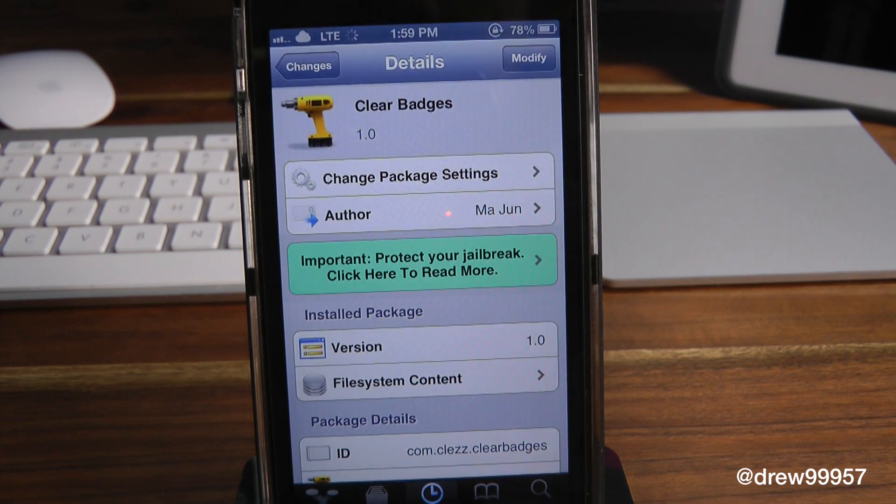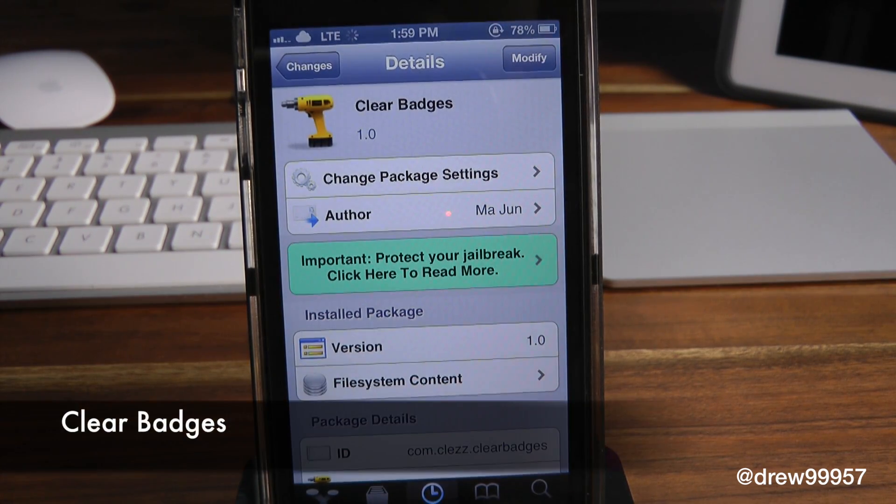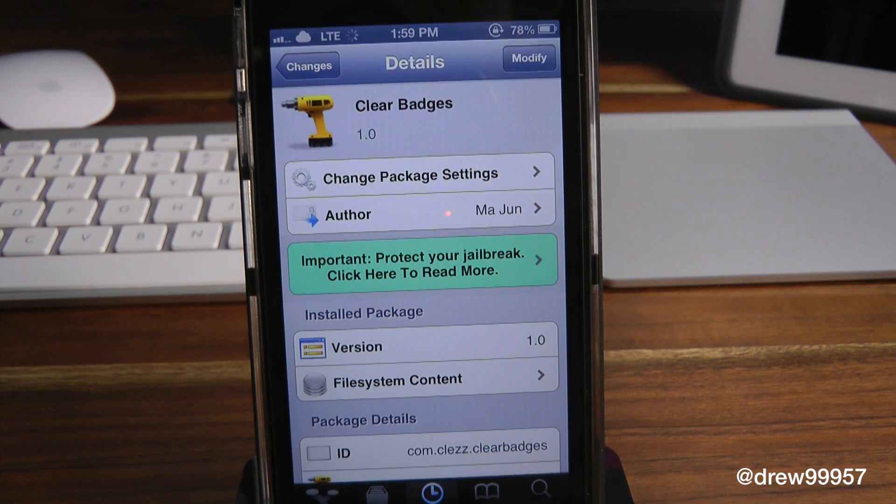What's up everyone, Drew Pickens here. We have a Cydia Tweaker review. This one's on Clear Badges. You can find this one inside the Cydia store for free. What this tweak will do is simply give you the option to make it really easy to remove the badges from your iOS device's springboard.